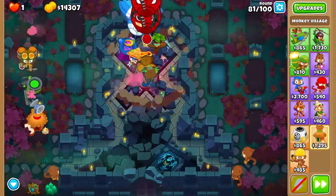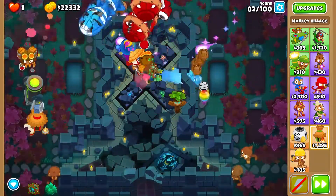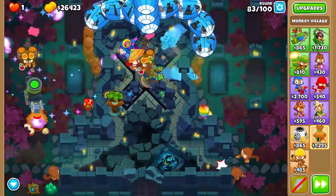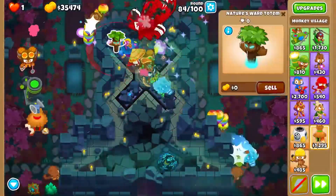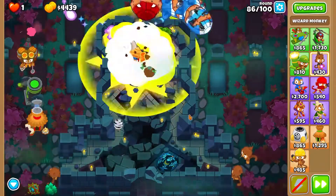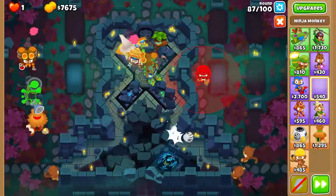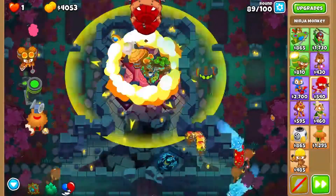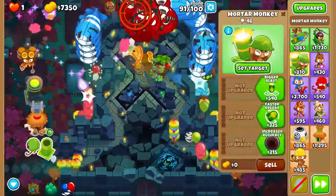This is a great combo. It works well on maps that have a lot of path really close together that loops back a lot, because the Archmage is really great at handling MOAB class, and Arcane Spike is a great mid-game tower, and then Biggest One is great at handling all the ceramics. So we're going to buy Archmage now. Then we are going to take our ninja monkey and put him down right there, give him balloon sabotage.